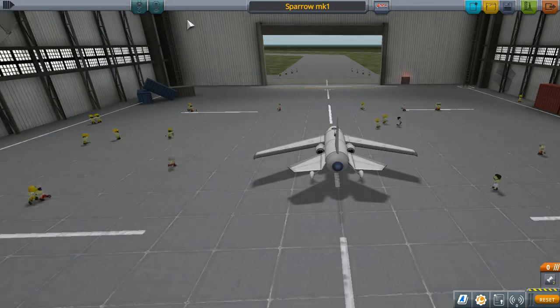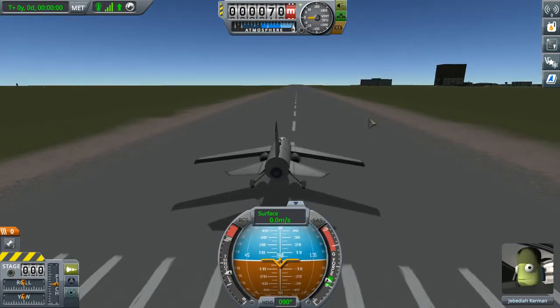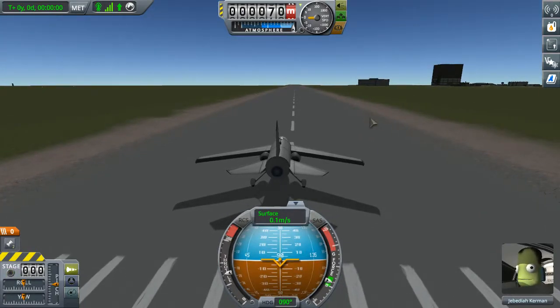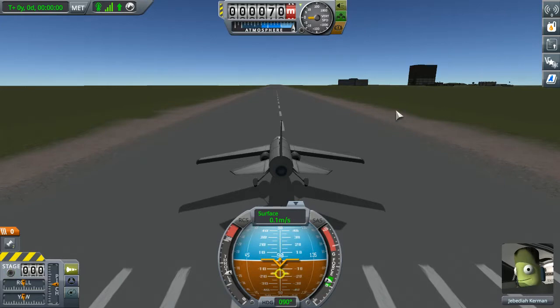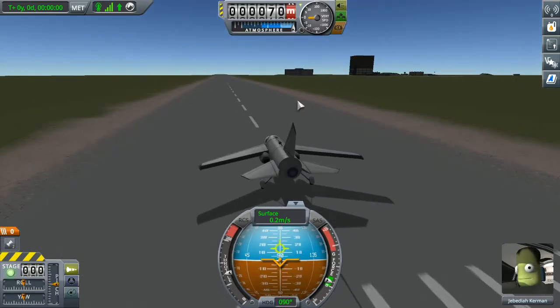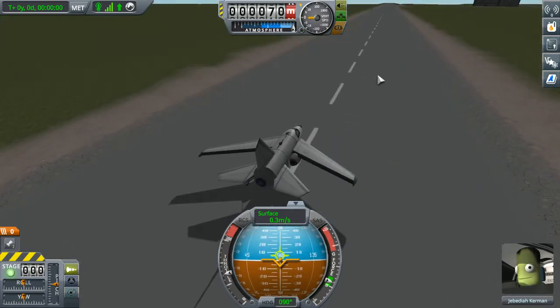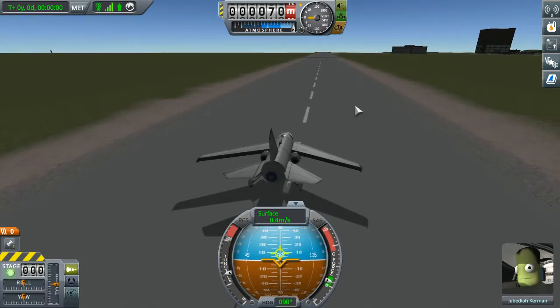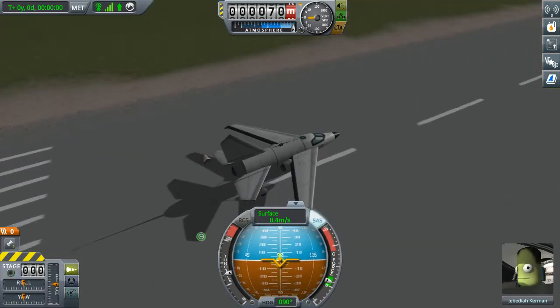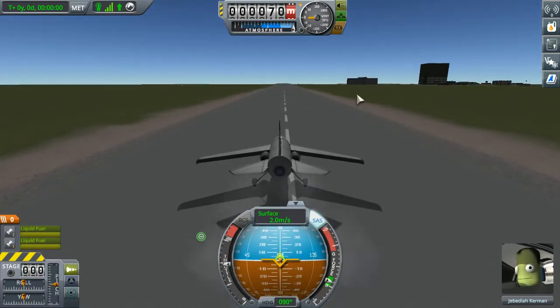Jeb? Yep, Jeb's ready to go. Okay. I took the liberty of upgrading our runway, just because otherwise it would be a long dirt runway, and that sucks. I prefer to be taking off of even ground, more or less. I mean, you can see there are potholes definitely in this thing. But anyway, let's hope this works. SAS on. Engines active. Let's go. Throttle up.